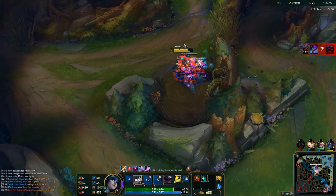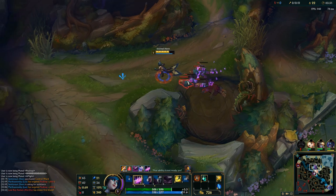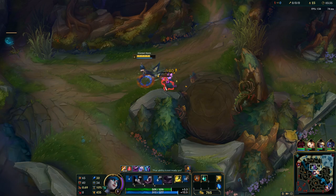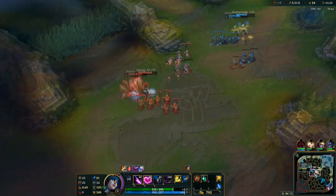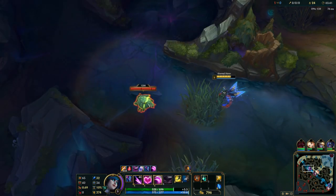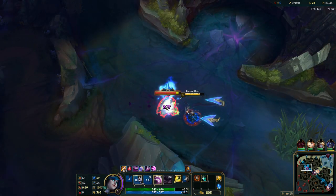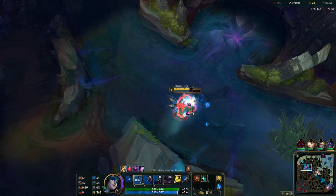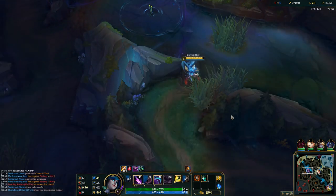You want to get to level 6 for camouflage, so before that, usually you want to level up as fast as possible. Gank only when you are sure you'll get a kill or burn a summoner spell. You can also invade some junglers because Evelynn is strong in the early game because of that W. And of course you want to max Q first.